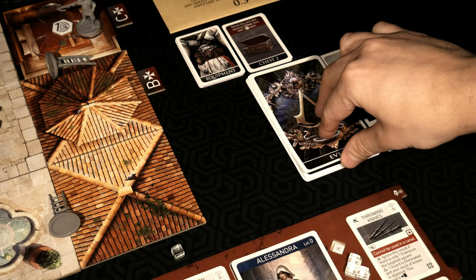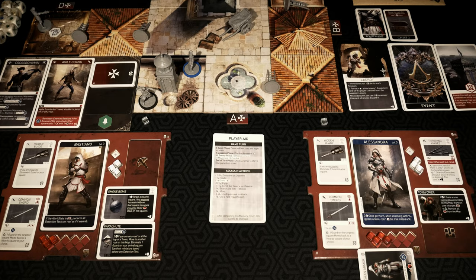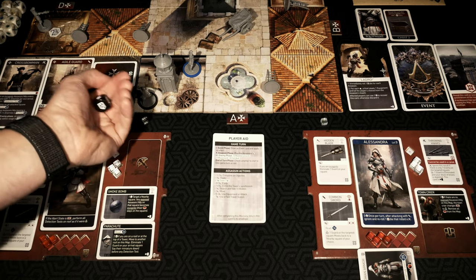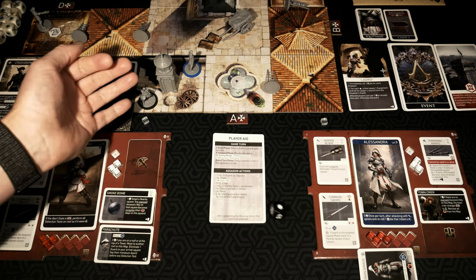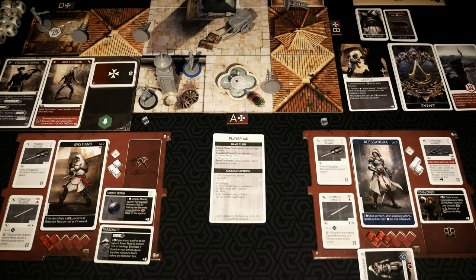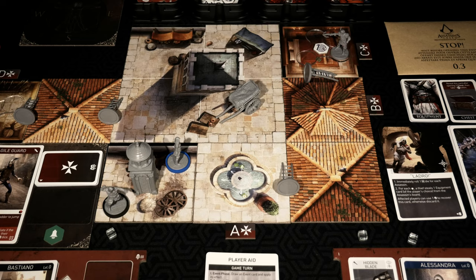Let's begin our very first game turn by pulling an event card. We have Ladro — immediately roll one black die for each assassin. For each hit, a thief steals one equipment card of the player's choice from the assassin's board. Effective players can use one action to recover this card, otherwise discard it. Rolling for this assassin first — we got a good result, nothing there. Nice try. Over to Alessandra — that's not going to work out. Something's going to be taken unless I spend an action to stop it. So I'm going to go ahead and spend one action to avoid that. Heading into the assassin's phase.